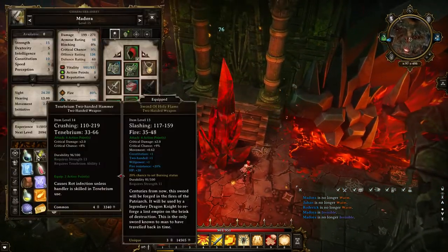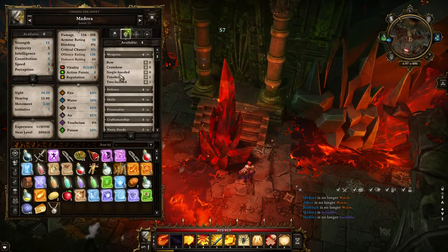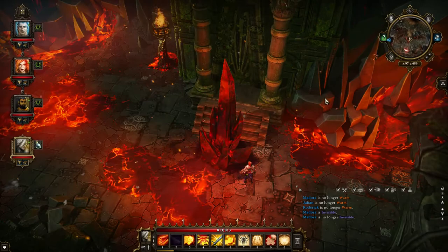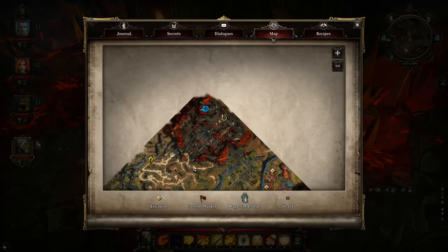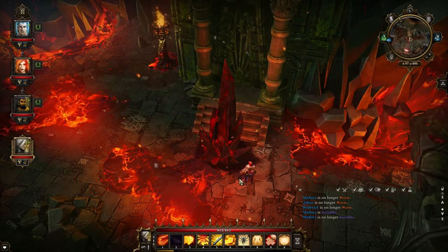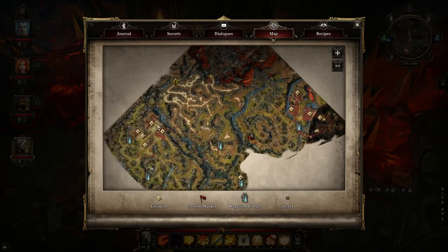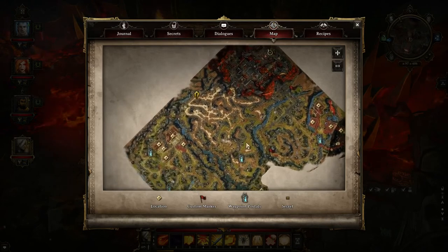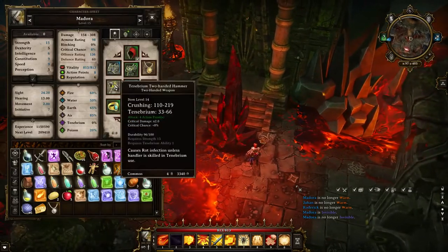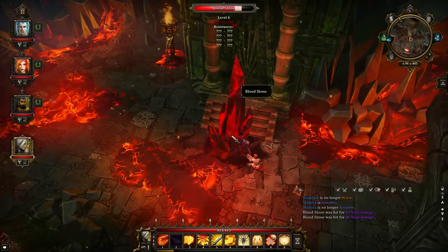So what we need to do is equip the Tenebrium weapon. You're gonna need to learn how to use Tenebrium weapons first — that's pretty easy to achieve. Just go to the mine and use an invisibility potion to bypass all the death knights and find the Tenebrium. Then finish that quest with the Quartermaster in Silver Glen and he will teach you how to use Tenebrium weapons. We've equipped our Tenebrium weapon and when I try to hit it now, it will actually deal damage.